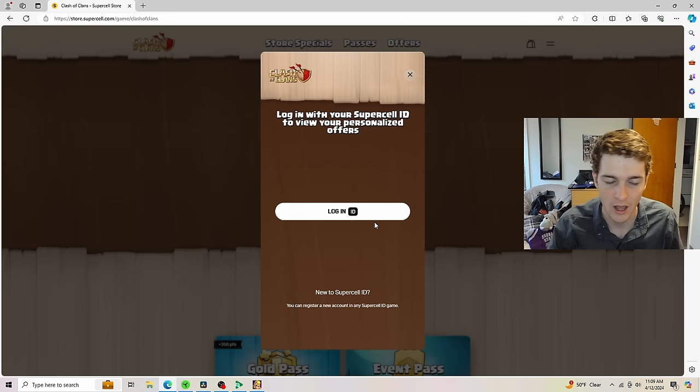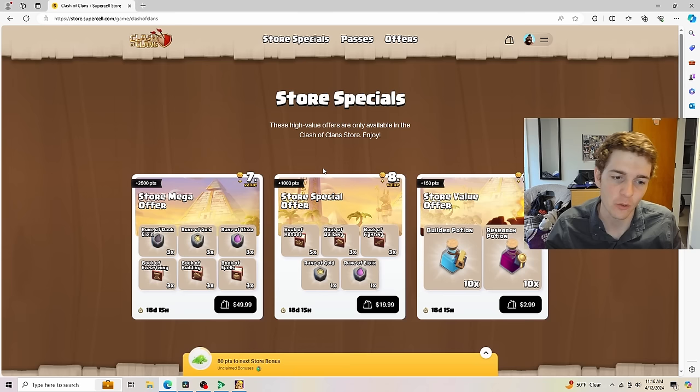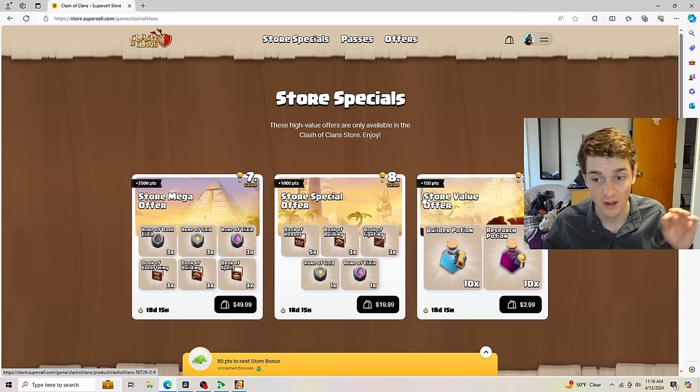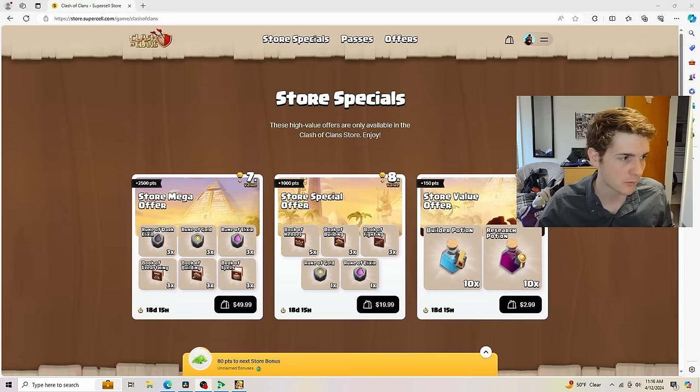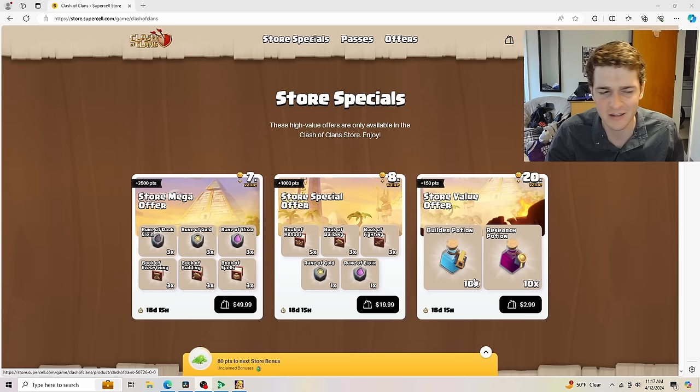Let me log in with my Supercell ID. All right, I'm logged in as Jacob. My first impressions — what in the world are these offers? These are insane. We have the store mega offer, store special offer, and the store value offer. Over to the right side at 20 times value, for the next 19 days, for only three dollars, you can get 10 builder potions and 10 research potions. I've never seen a pack like that in the game before — that is just absurd.